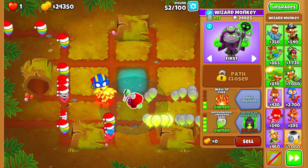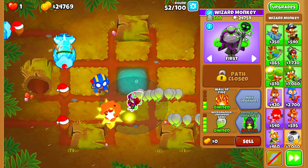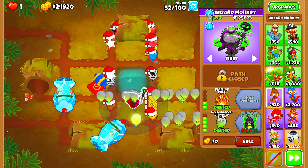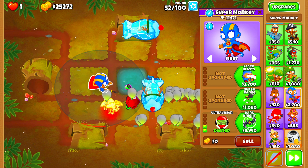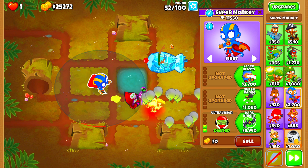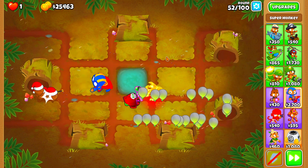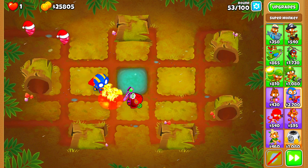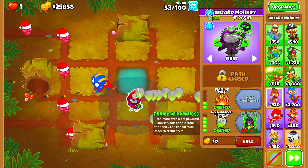Alright guys, I'm bringing you back on Round 52 because we can almost afford to buy our Prince of Darkness. Following buying our Prince of Darkness, we can officially start to upgrade our Super Monkey, because the Prince of Darkness will be able to handle all of the purple balloons and we really don't need to worry too much besides that. We just have to deal with this last Moab Balloon, and luckily the Necromancer Unpopped Army is an absolute beast at dealing with Ceramic Balloons.